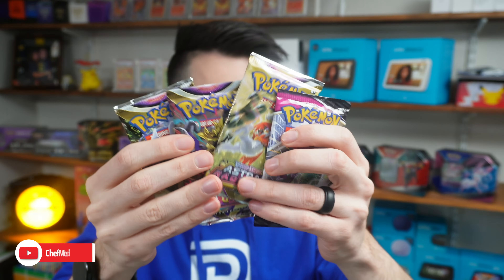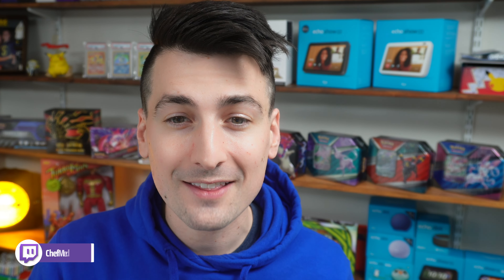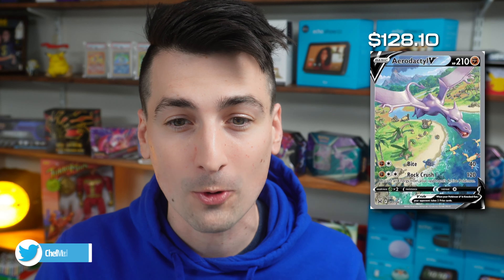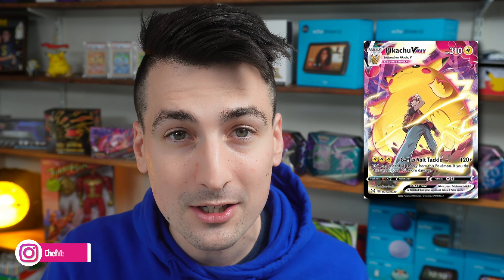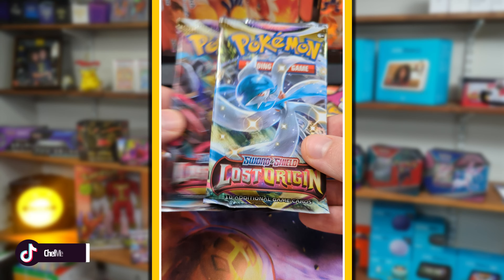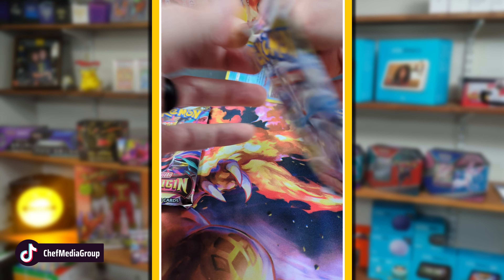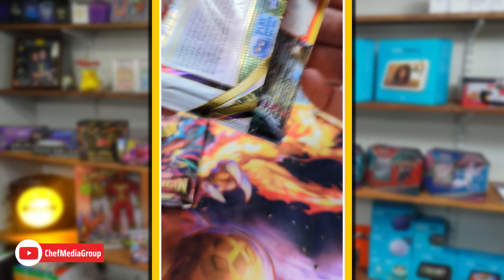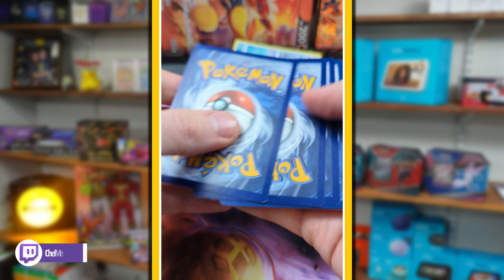Now it's time for my favorite part where we're going to open up these packs. We're going to start with our Lost Origin packs. In this set, the chase cards are as follows: the Katina V alternate full art is going to be the most expensive and coveted card, but the one I want most is the Aerodactyl V alternate art. I also really want the Pikachu VMAX or the Pikachu V from the trainer gallery. Let's see if we can get lucky today.